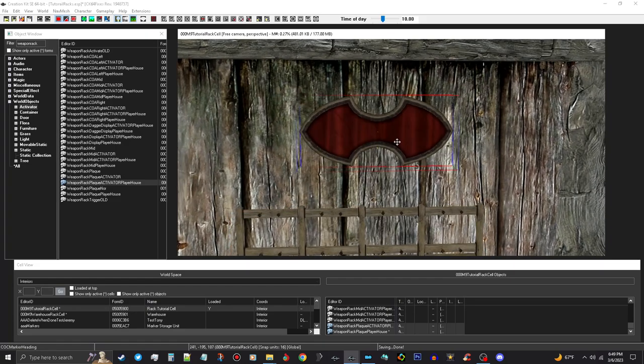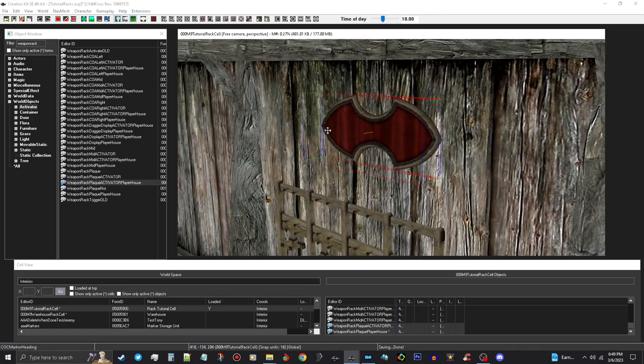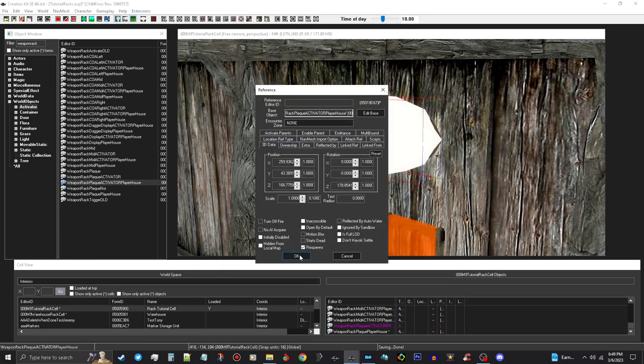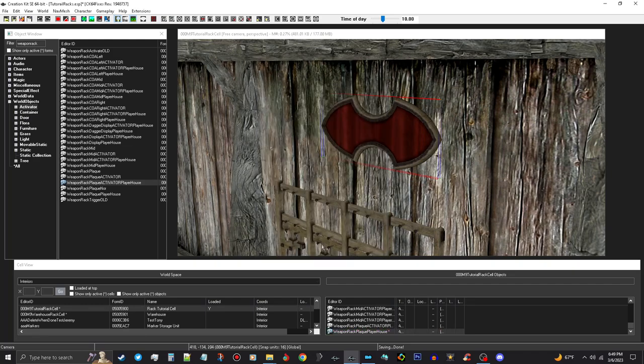I'm going to stick this right here above them. Now I'm going to turn off my markers, because I want to turn off my snapped grid and snapped angle when I place it in my test cell or player home — you want to just turn it just a little bit. We're going to take it out a little bit, then turn our markers back on and check it with the 3D data. That's good. Turn our markers back off, check this here — this is good, this will work.